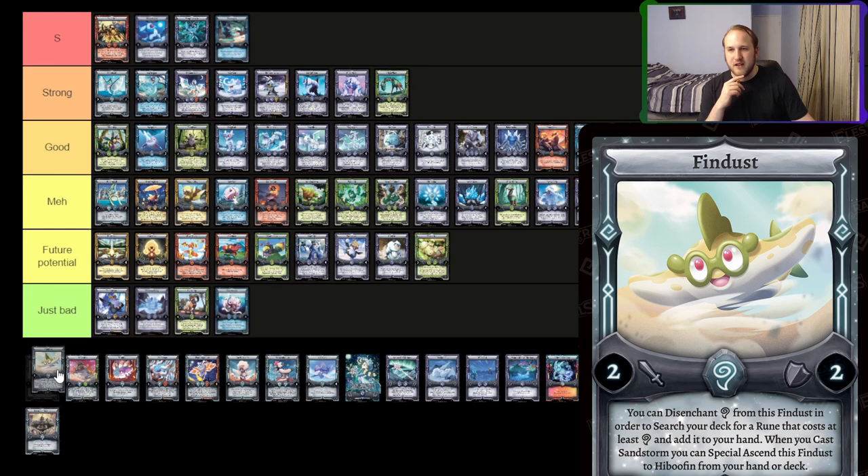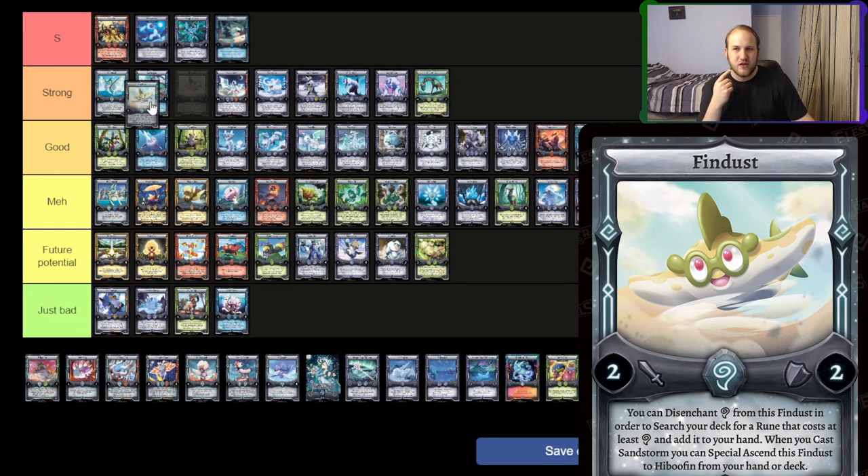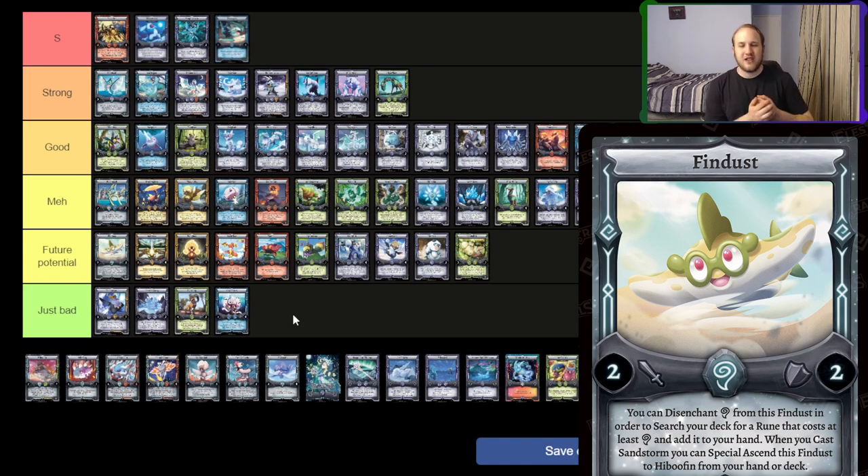Fin Dust — I want to put it in like the strong tier, but I think it's a future potential card because it chances to search any wind rune, which is really good. But I don't think there's enough wind runes that are good enough to play with that synergize well enough yet to make it worthwhile. You can play Aeolus and then a Tower of Winds, but not ascending it and triggering its effect is clunky. When we get wind invoke runes and ways to start combos with it, it's going to be really powerful. Right now the best thing you do is play it, search Aeolus, or play Aeolus, search it to search a wind rune — then try to use another wind Elestral next turn. Once we get more tools for it, it's going to be great.